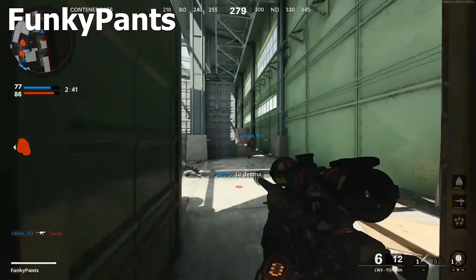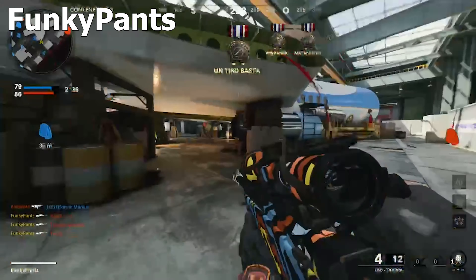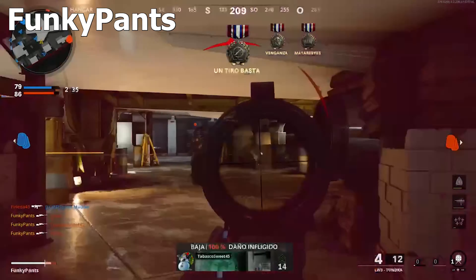Number 9: we have the boy Funky Pants on Checkmate — gets a hit marker and gets a triple with the Tundra into the quad feed. That was actually a pretty nice triple, very clean, very satisfying. You don't really see a lot of triples on Checkmate though.